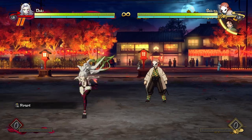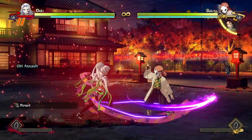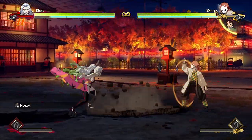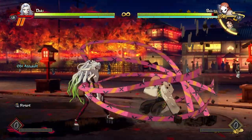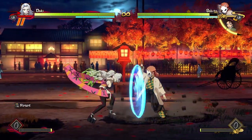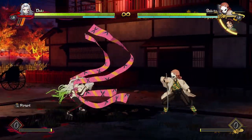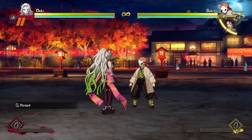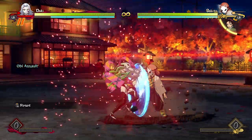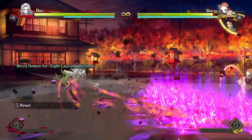Daki already has really strong offense with her first two attacks being really safe — she can stagger them — and she's got this plus-on-block Obi Assault which is so plus it's a true block string into her regular attacks over and over again. She's already got really good offense, but if your opponent is particularly defensive you can actually use your Entangling Obi as a way of being egregiously plus on block. It's ridiculously plus — sometimes you don't need it, but if your opponent is being a little bit too patient you can certainly use this.